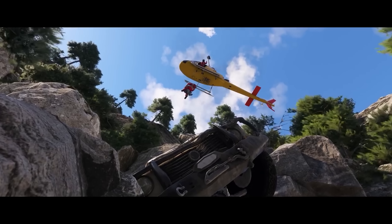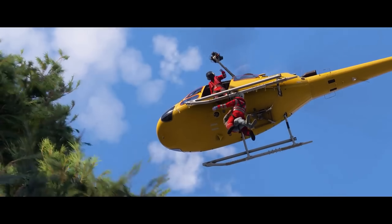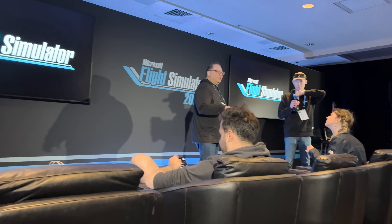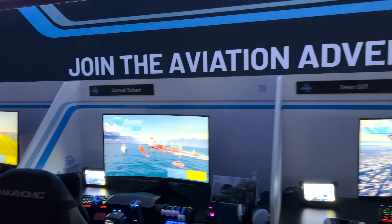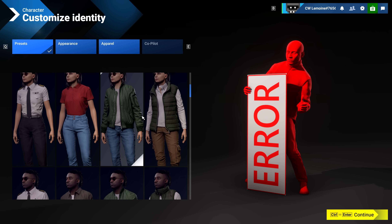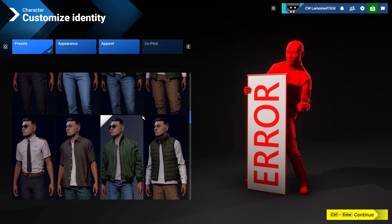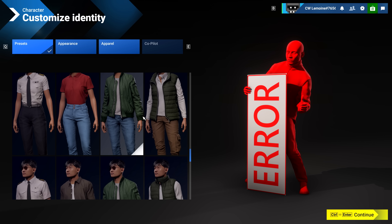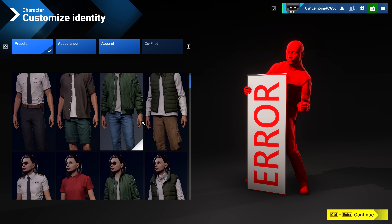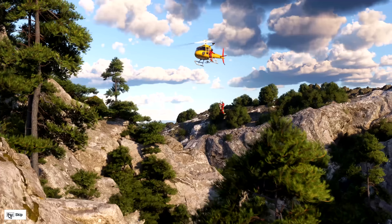Today we're going to talk about my first impressions — the stuff I think is awesome, some stuff that's not so awesome, and some stuff I think they really need to change. I was invited out to the Microsoft Flight Sim 2024 unveiling. You can check out the vlog of that day's experience; I'll leave a link in the description. Disclaimer: all the gameplay was beta and pre-release, so some stuff didn't work. They also had some network issues, but overall I think we got a good feel of it.